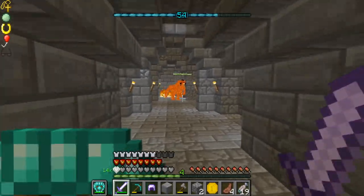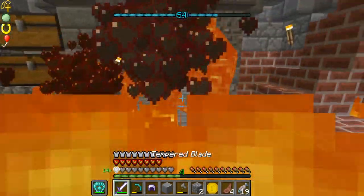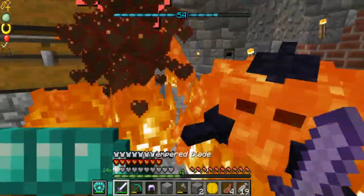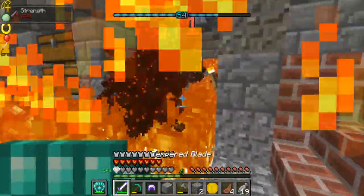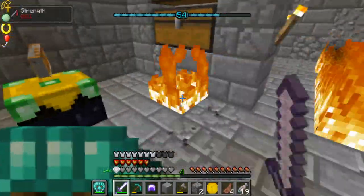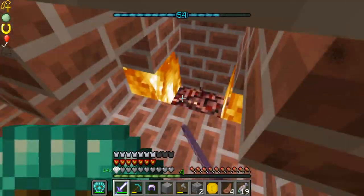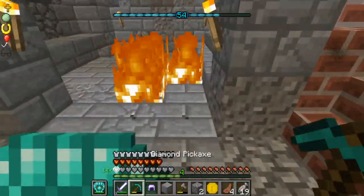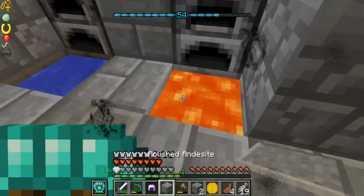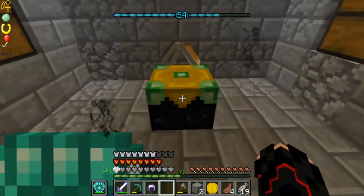Alright, we're back — the lava is definitely going away. Lava and fire are going away too. I still know what can spawn here, so goodbye lava. Okay, back to what I was going to do.